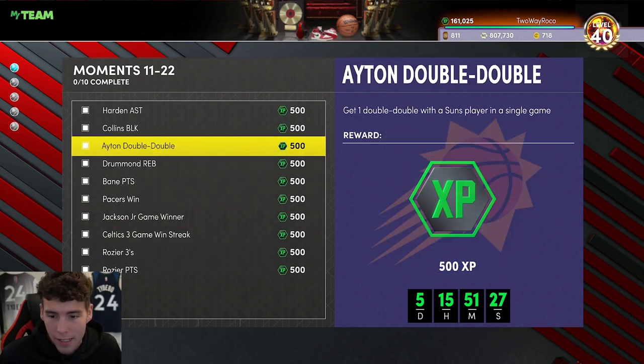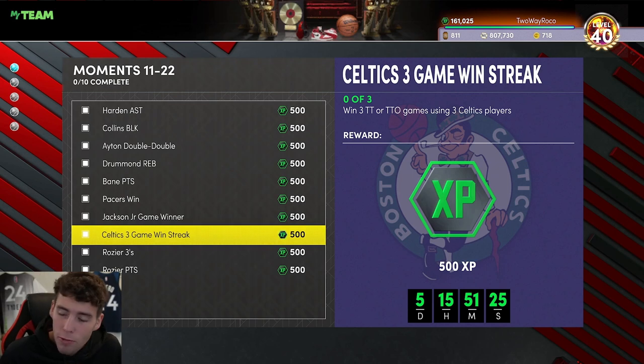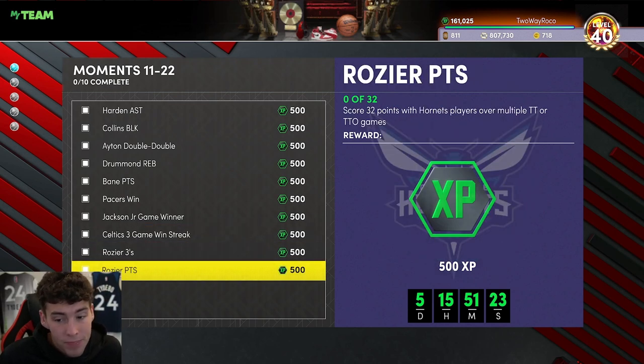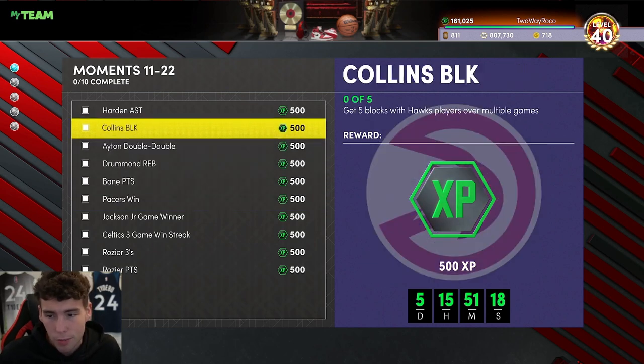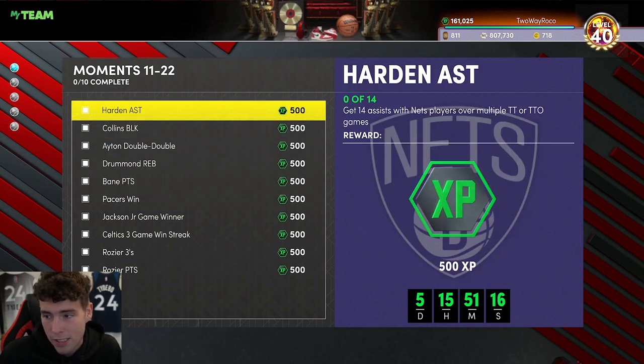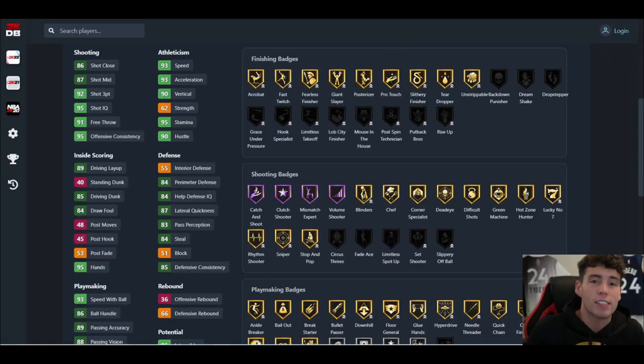The challenge game should take about 20–25 minutes. The Celtics Triple Threat win streak is probably 35 minutes. After that, you'll need about five or six more Triple Threat offline games to finish the rest, which shouldn't be that hard.